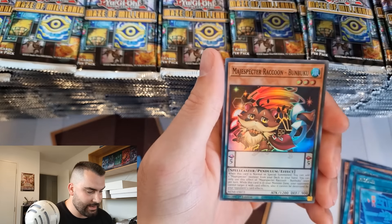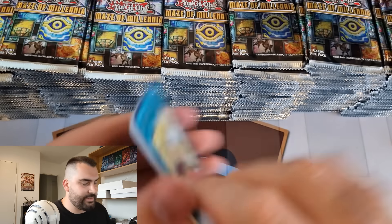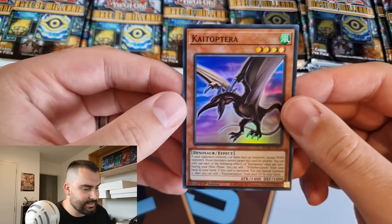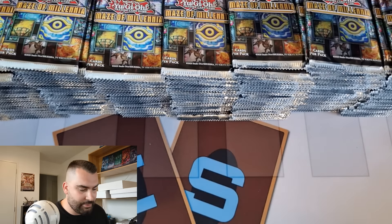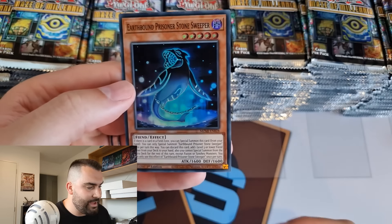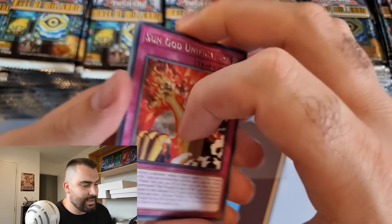We're ripping right into it and it is a Magispecter Raccoon Bunbuku off the bat. We got a Kytoptera - this is one of the new dinosaur support monsters that's actually pretty good. On a once per turn you can search a Polymerization, and if it is banished you get to special summon it and then add a Polymerization from your graveyard back to your hand.